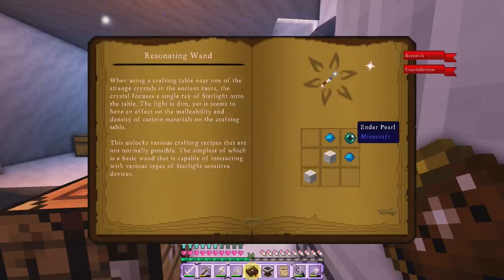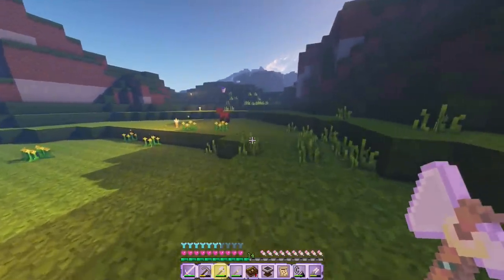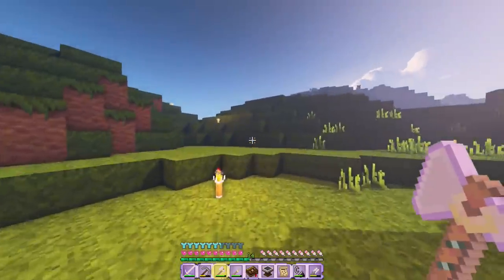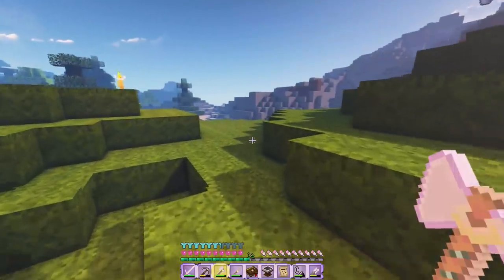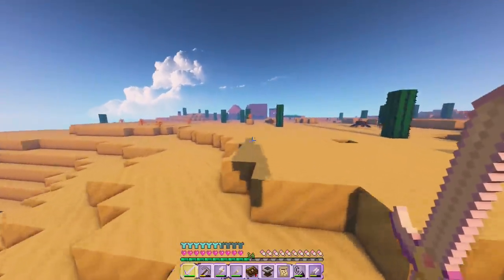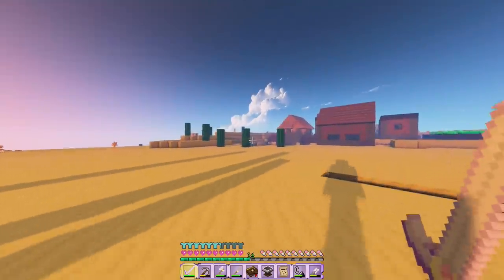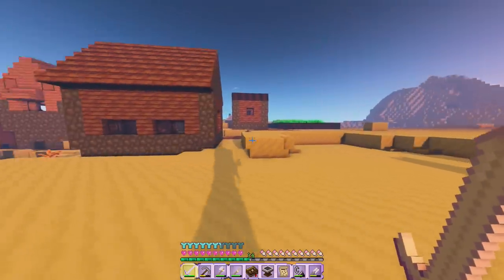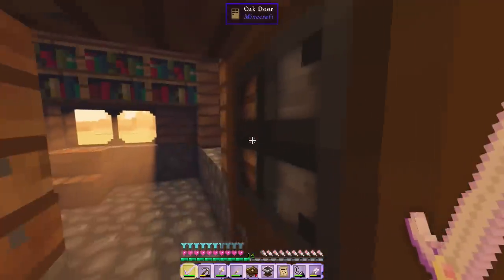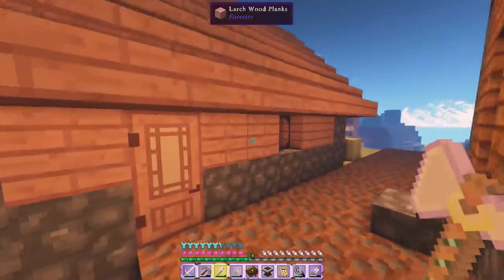Let's try to get an ender pearl — let's go to the village and see if they have any chests. Look at the baby cow, it's a calf! By the time I get to the village hopefully it'll be nighttime and we can run into an enderman, because we need to get his pearls. We've got some husks and spiders already. I really hope I don't die or run into any druids coming through portals. Let's check the chests — none in here, but I can take these bookshelves for decoration.